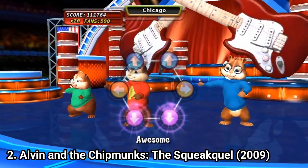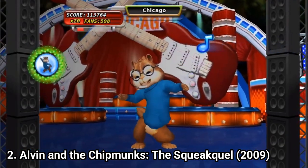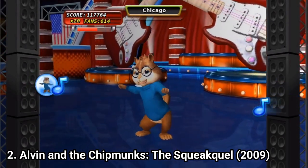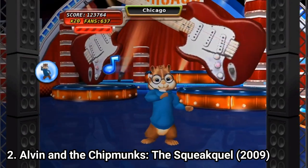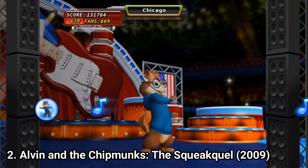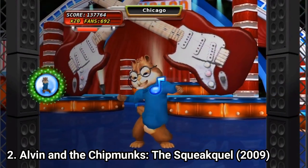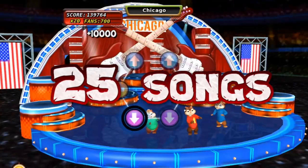In Alvin and the Chipmunks: The Squeakquel, you do the same thing — you still hit the notes shown on screen, but there's a different layout than in the first game and some minor differences in how you push the buttons. In their core, you do the same thing, and there are 25 songs in the game.